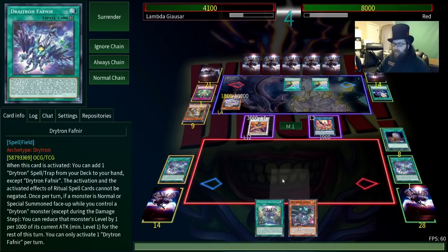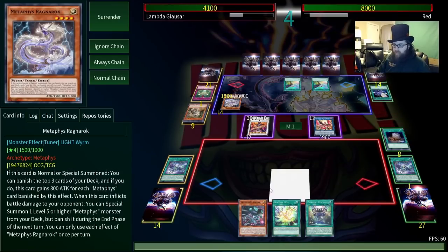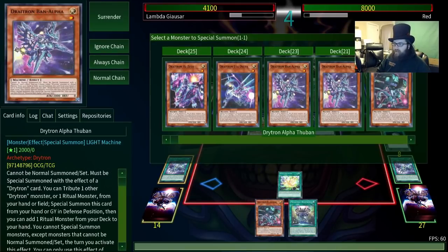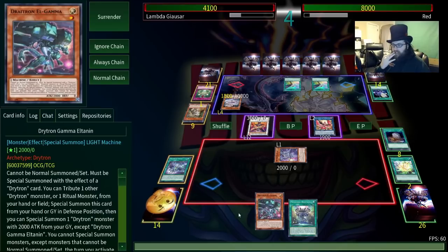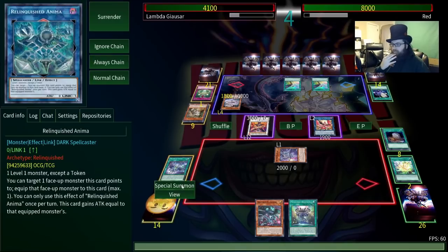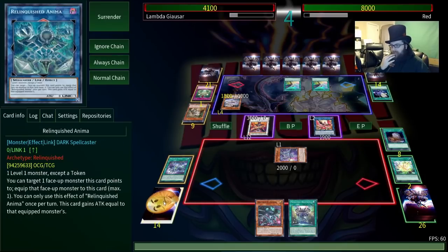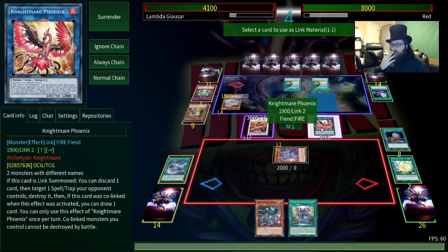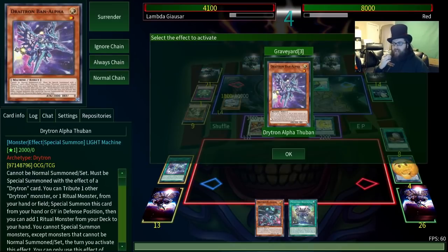Actually we might be able to do this now that I'm thinking about it. We could summon Alpha — Alpha when it's summoned by its own effect gets us a ritual monster. We don't have a good way to summon it though... oh yeah we do. We just need to make Nightmare Unicorn. We're not gonna send anything back because we need all the cards in our hand. We're just gonna make it so we can get this in the graveyard, because they can be summoned out of the graveyard.